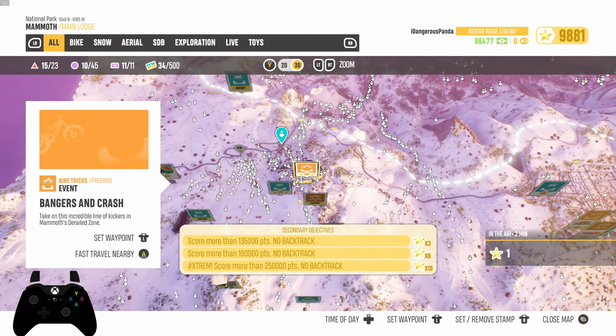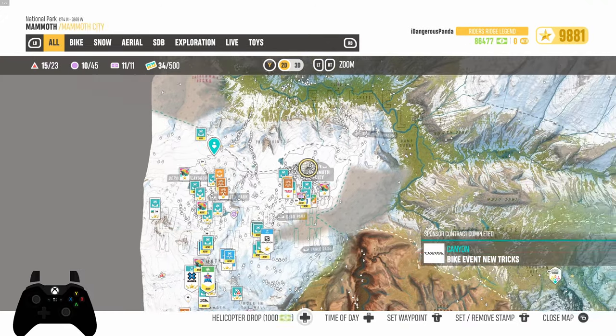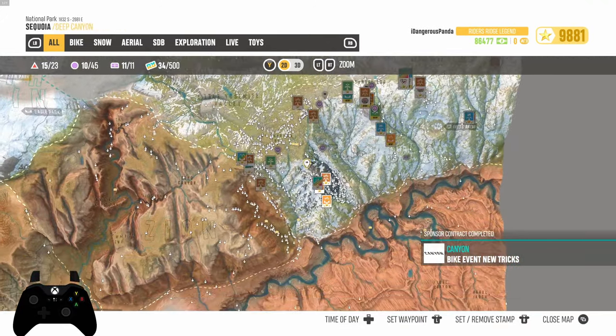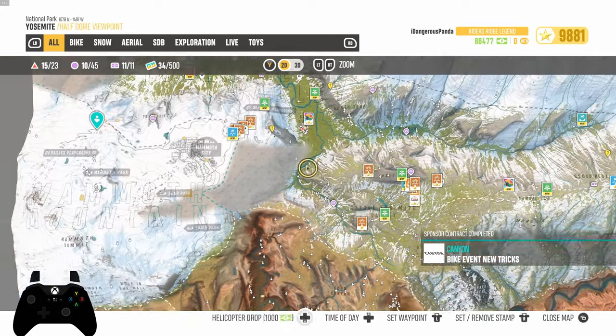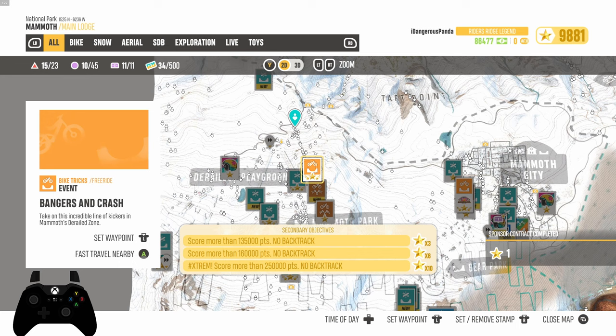To find Bangers and Crash, it's on the middle left side of the map. Here's Riders Ridge, and then up and to the left. You won't have any problems finding it.